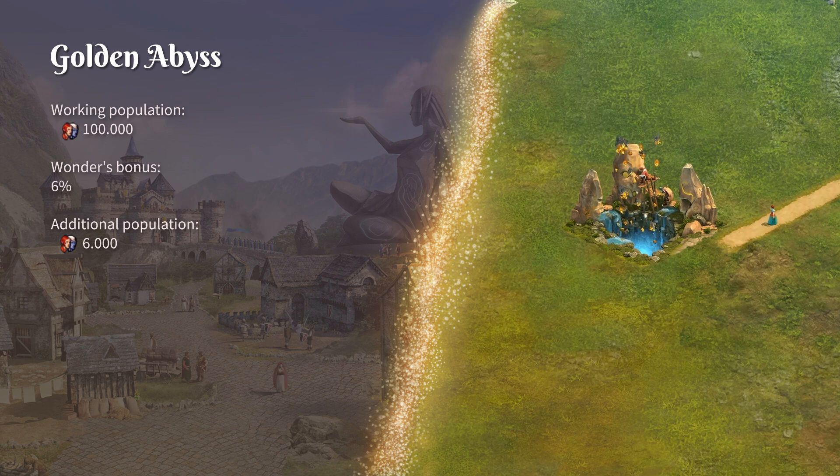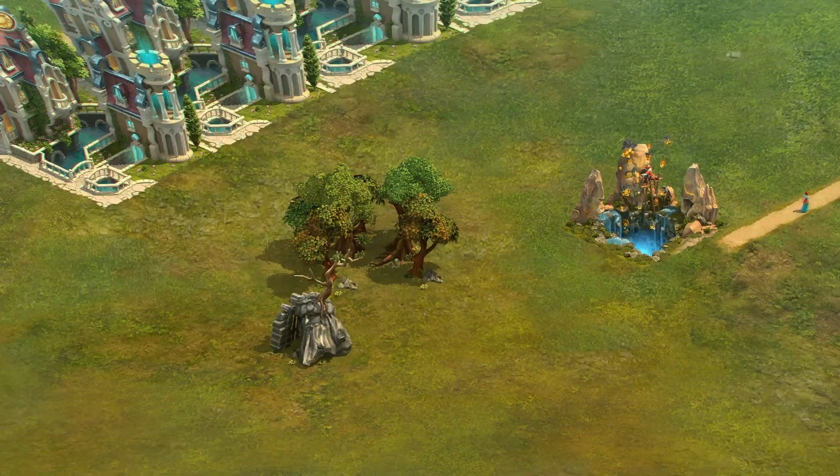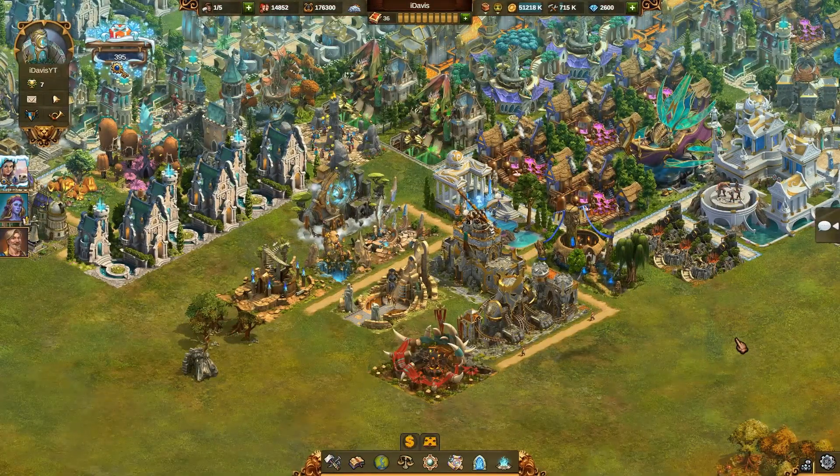When you upgrade the Wonder, the percentage increases, hence you immediately get some more population. It may seem like a one-time reward, but do not forget that it's calculated based on your working population, so anytime in the future when you build a building that consumes population in your city, it will consume less based on the Wonder's current percentage impact. This is the Wonder that should definitely be found in every city, since its effects are important for every player in the game no matter what their game style is.